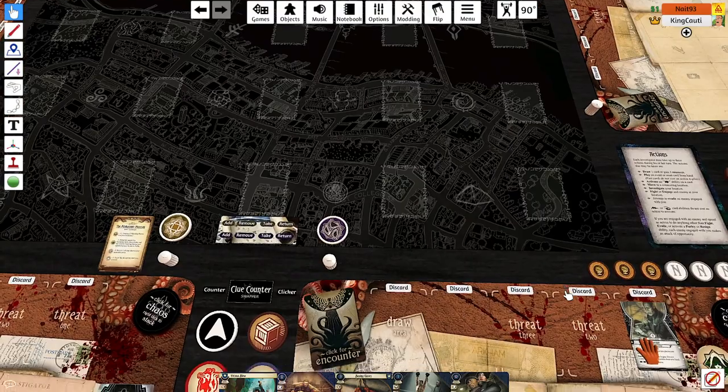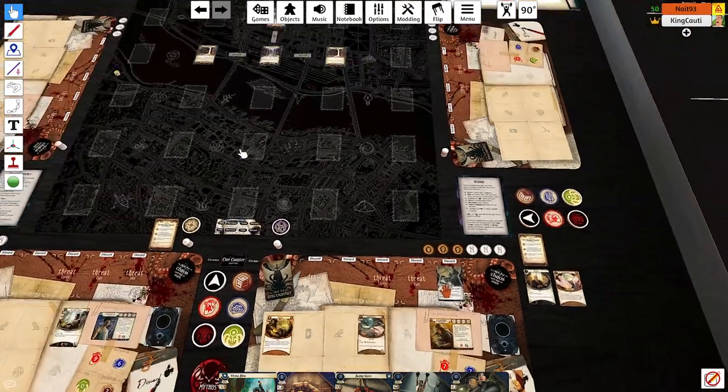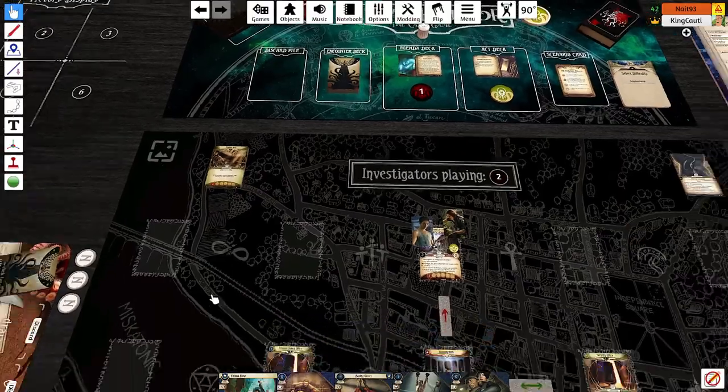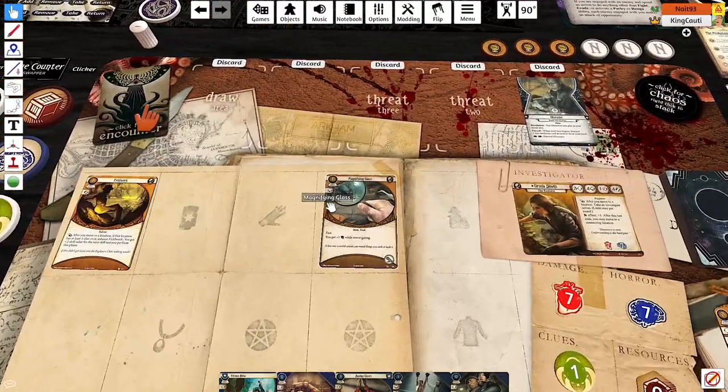Treachery — Obsessive. Easy enough. This is honestly the time to do it. Doom advances and evil cards starting with you, Nathan. What's your evil card?